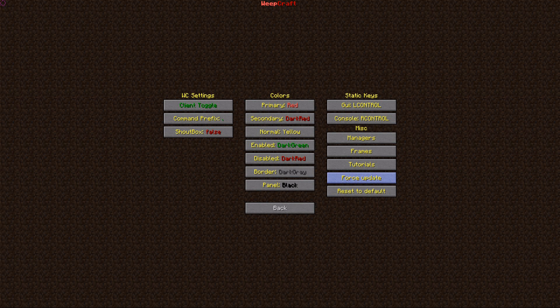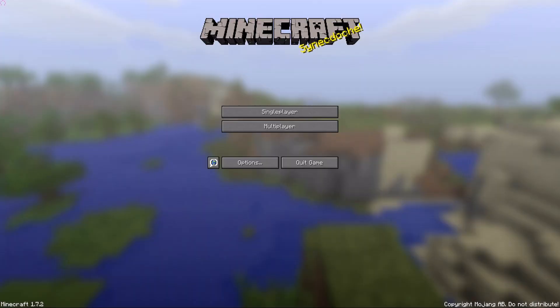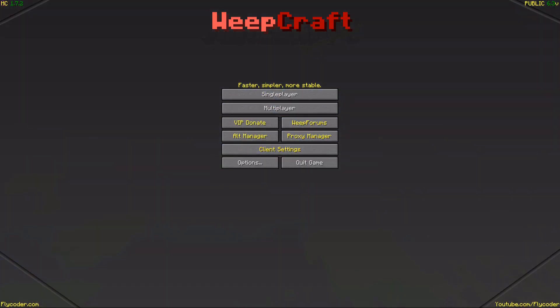Here we have force update — if you want the latest version, go to force update, restart, and it redownloads the client. You can also reset all settings to default here. That covers all the features in the menu and client settings.